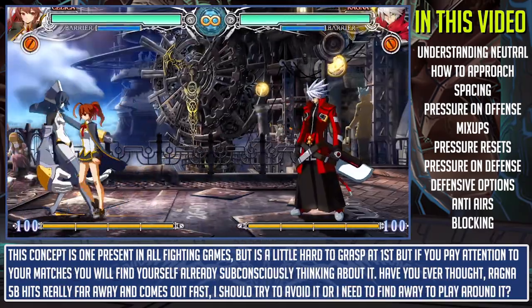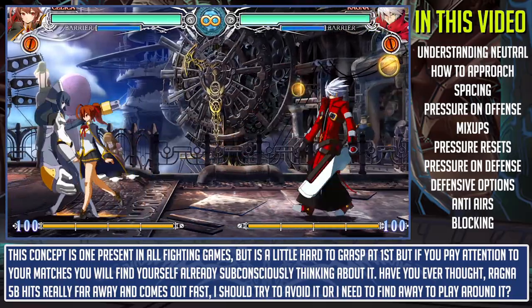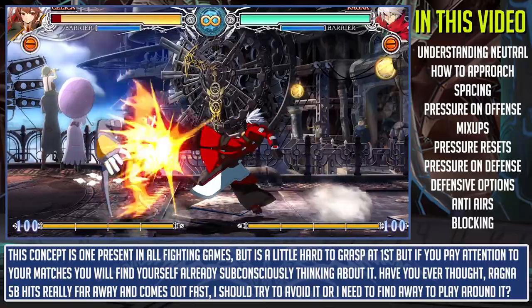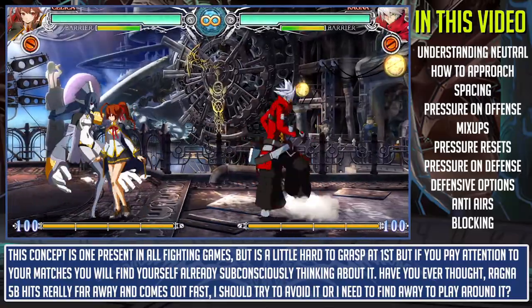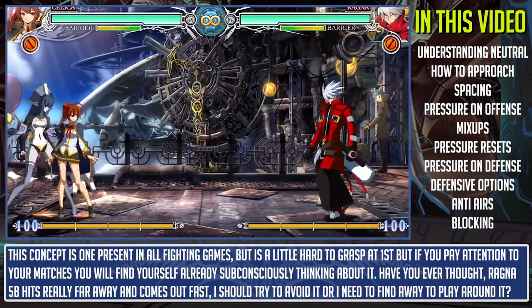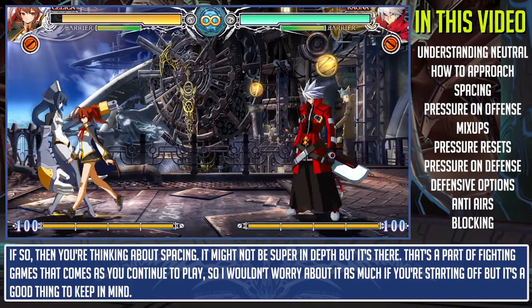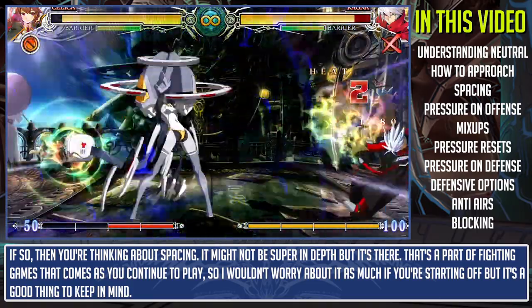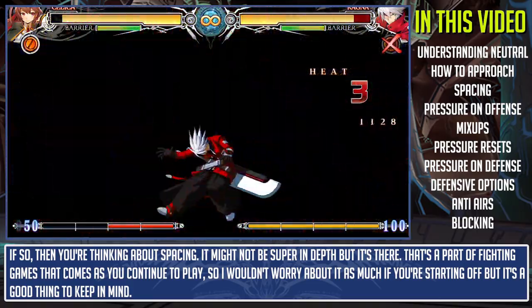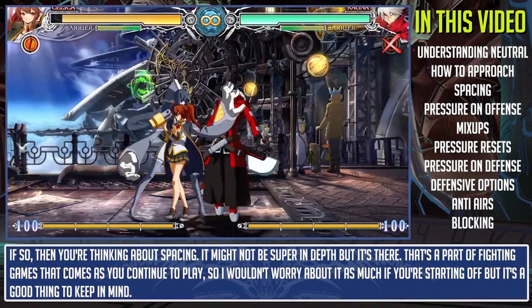Once in the corner you can bully your opponent to no end — the corner is death, and that's a staple true across every fighting game. A bit of an abstract concept to go along with playing the neutral game is spacing. You generally want to stay in an area on screen where you can avoid your opponent's dangerous buttons and react to their other options to gain a better offensive position. For example, have you ever thought 'Ragna's 5B hits really far away and comes out pretty fast, I should try to avoid it or play around it'? If so, then you're already thinking about spacing.